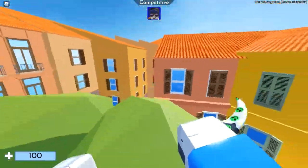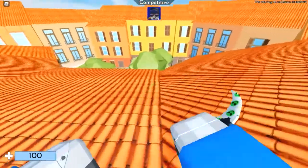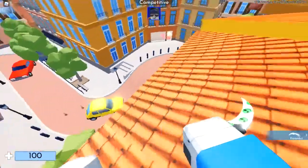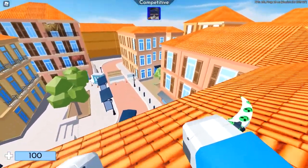So as you guys can see it's really easy. To repeat it one time: you want to jump on that stone, you want to jump up the wall, you want to crouch there with control and then you want to jump on the tree. It makes it really easy and it's a really easy trick to do.